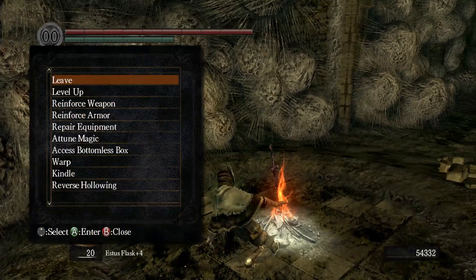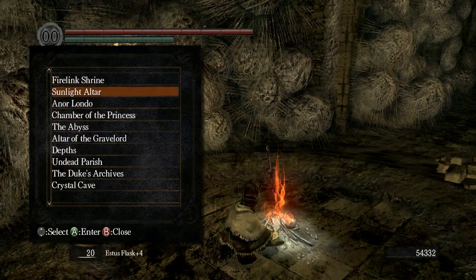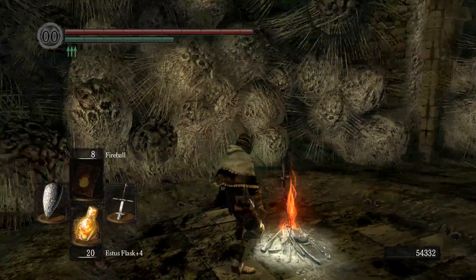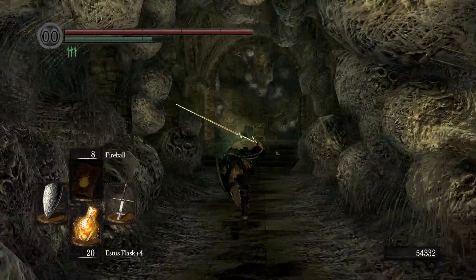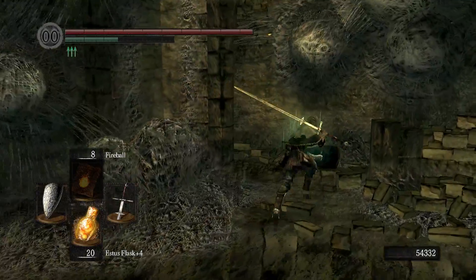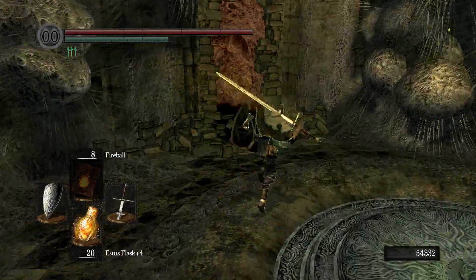What I need to do is go to Blighttown - oh, I'm already there. The reason we're going to Blighttown is we need to do another part of the Siegmeyer quest. I know we've just spoken to the girl, but we need to find him in here. I'm sure he's on the ground floor.